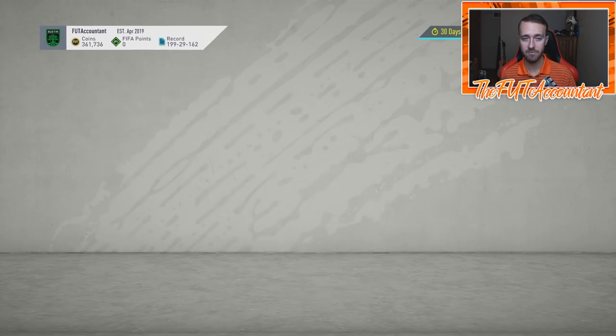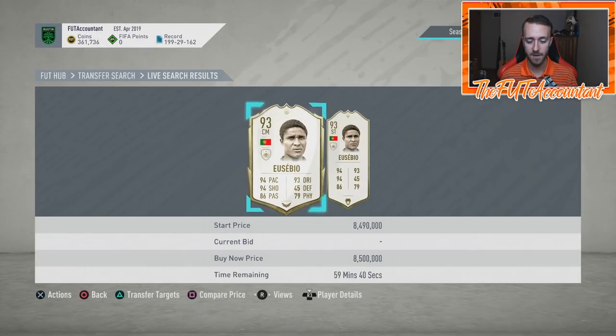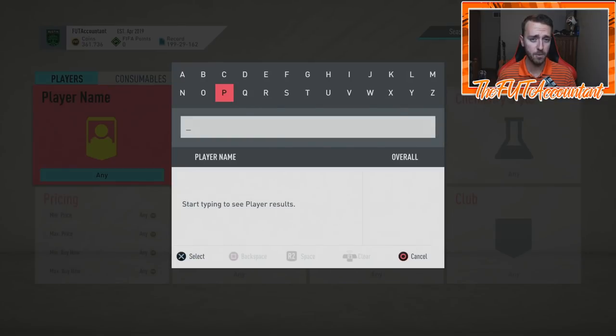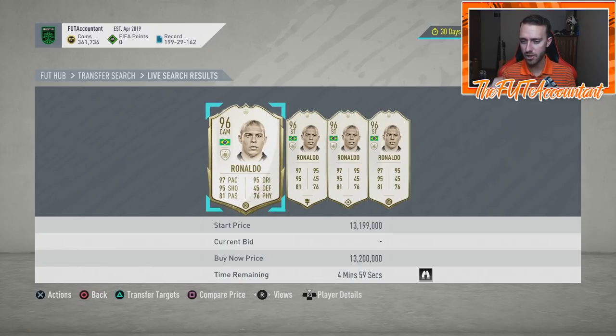I feel like a lot of these cards just have to drop. We're going to get a good reading on how much supply these Prime Icon Moments have — there's one Eusebio listed at 8.5 mil right now. I think there are coins in this market, and if people are willing to pay 13 million for a Prime R9 Ronaldo, how much are they going to pay for the Prime Moments? I think you're going to see Icons that sell on this market for 20 million coins.